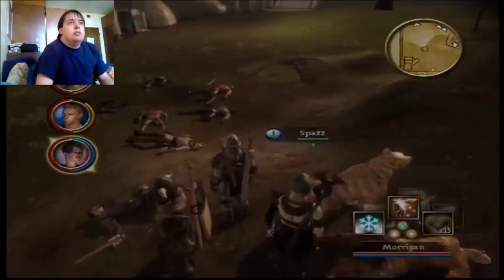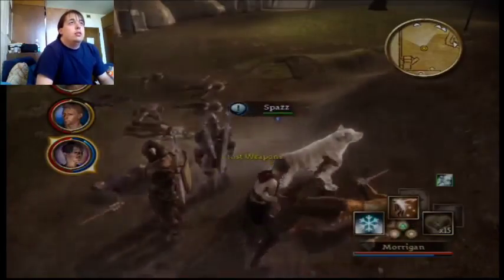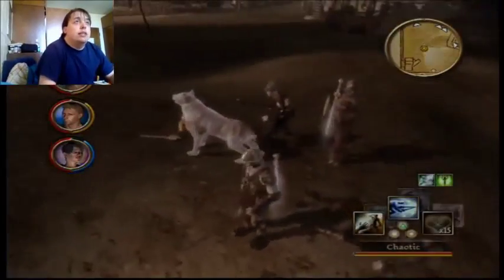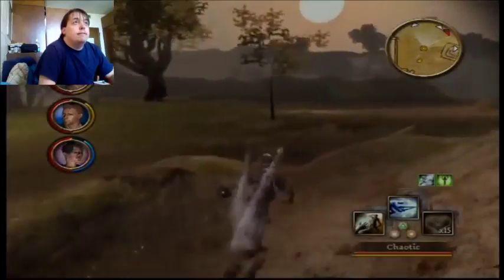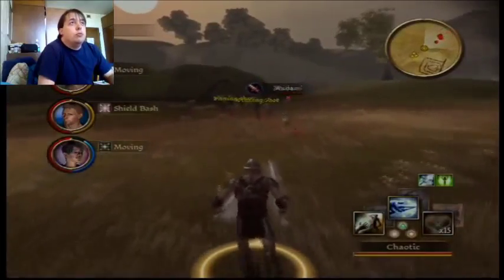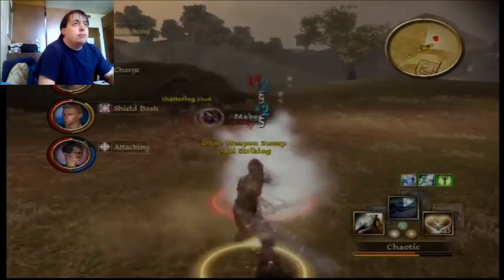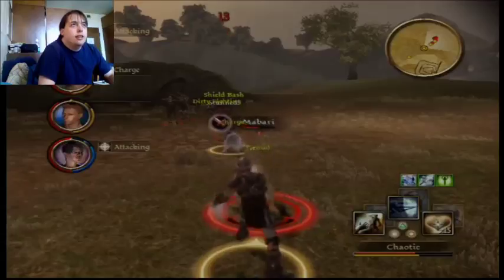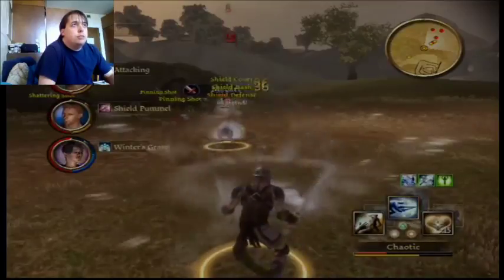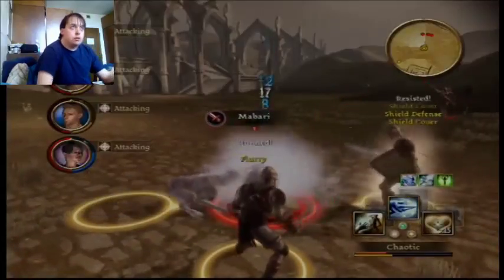With Morrigan in the party — what sustained abilities does she have? Frost Weapons — that'll work. So now Spaz's entire body is just glowing white, but we all just have ice damage added to our attacks. I believe this is the bandit group that the board wanted us to deal with. I don't feel like I'm doing a whole lot of damage — the bard is just really strong. That's all it is.